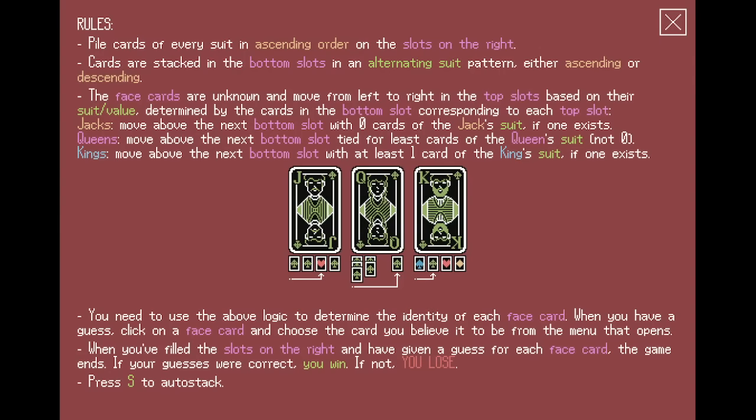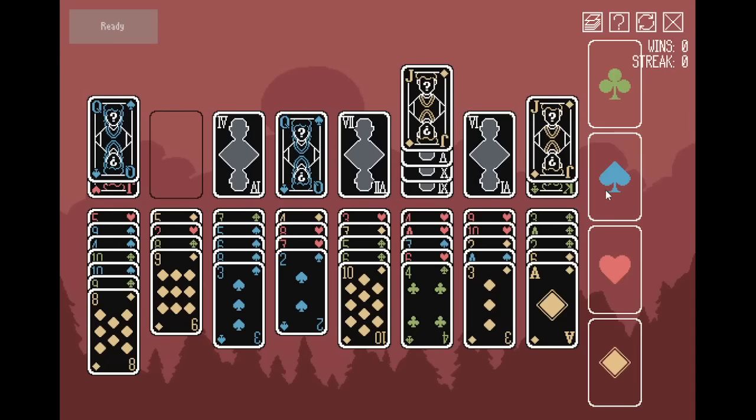The first two lines are normal solitaire, but the face cards are unknown and move from left to right in the top slots based on their suit and value. Every one of them is freaking moving. Turn by the bottom cards correspond to each top slot. And I guess the pictures down here are easier to look at.